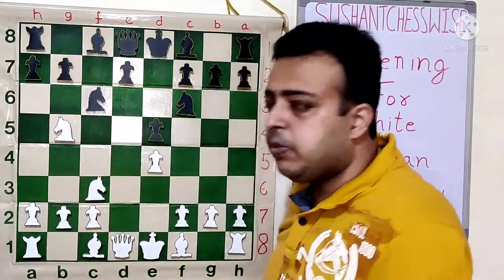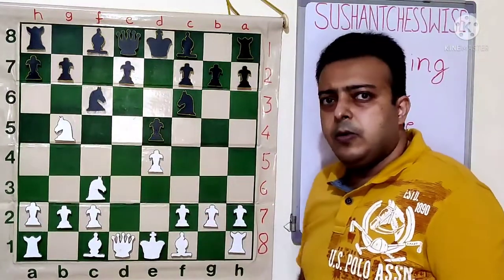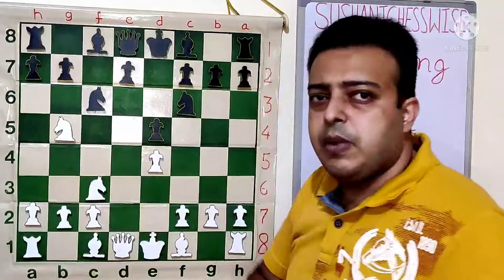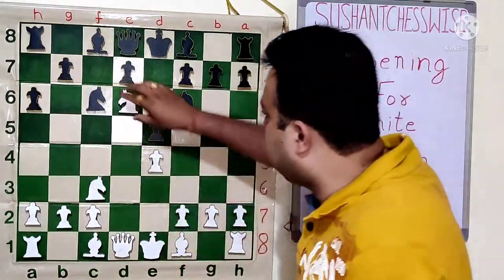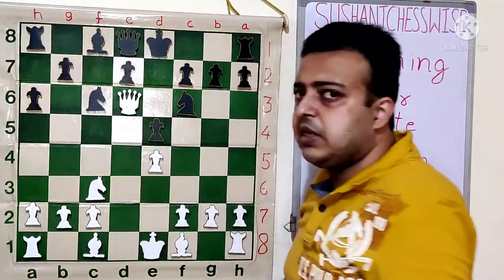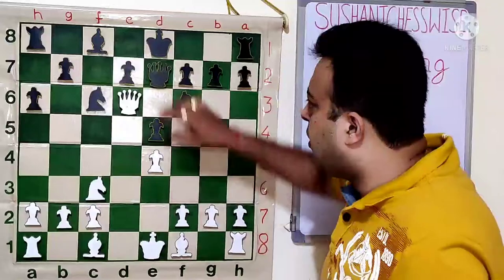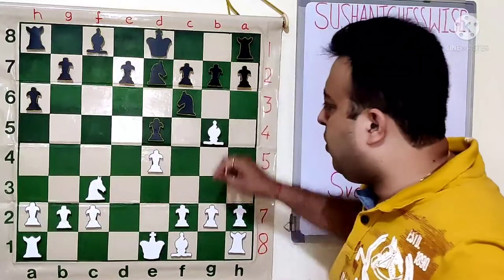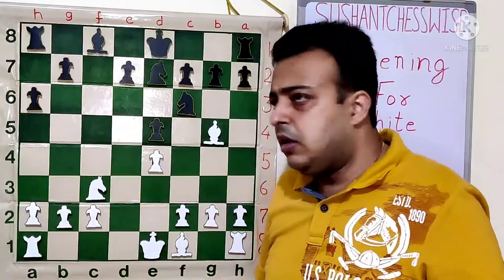White goes for the move Nb5, and the knight is trying to go to the D6 square. Black's main move should be D6, stopping the knight from coming to D6. If black plays A6 instead, then white has Nd6 check, bishop goes to D6, queen takes D6, and we see that the queen is stopping black from castling. After Ke7, queen takes E7, knight takes E7, then Bg5, which will hand over the D5 square to white.